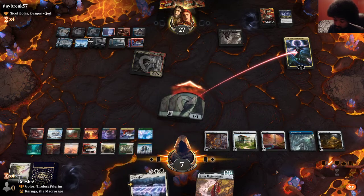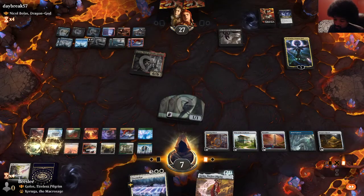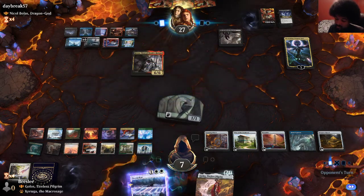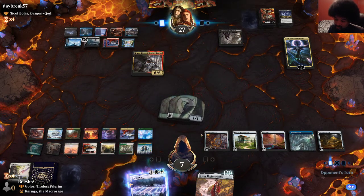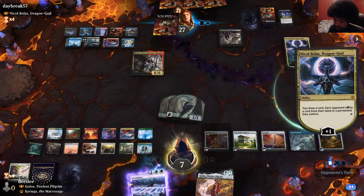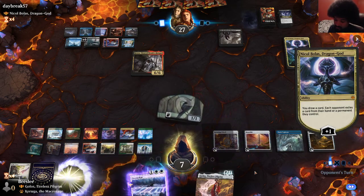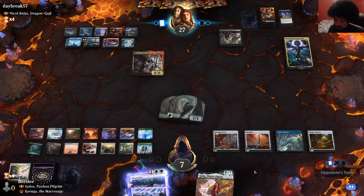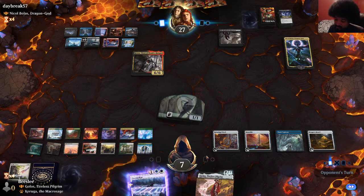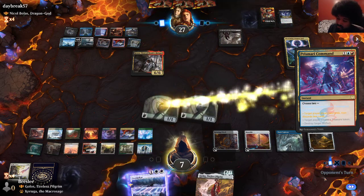This is actually one of the worst draws here. I can just foretell it — maybe the opponent will respect it as a counter spell. Otherwise it would probably get discarded to one of their 30 discard spells. Let's get rid of a Mana Rock, I think. We're impossible to recast Golos now because we've lost too many mana sources.